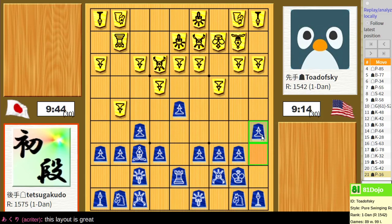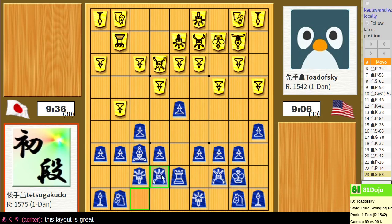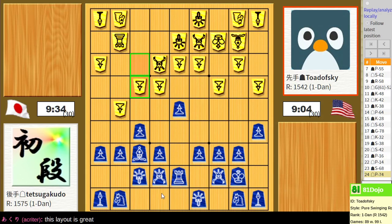I need to give my king this escape square. Eventually my king might need to run, as it often does. I spent quite a bit of time putting this layout together, so I'm glad it's usable. One thing I have to watch out for is that there potentially could be a silver fork hitting my gold here and my rook there, so I need to make sure I don't fall for something like that.